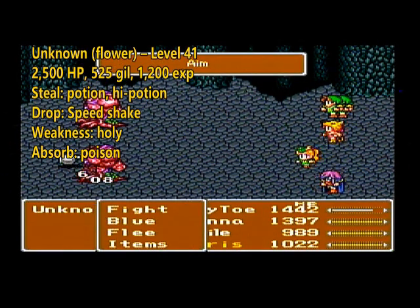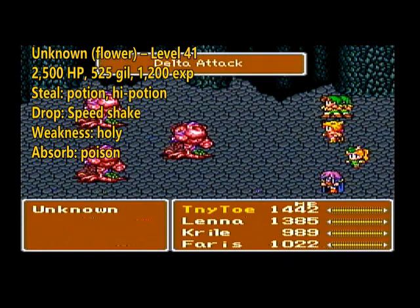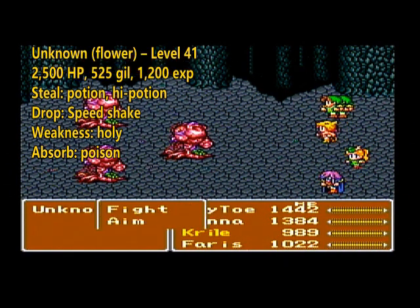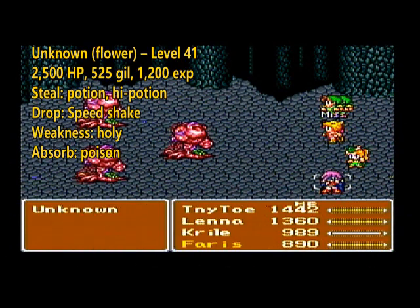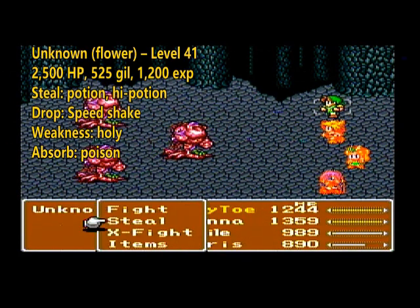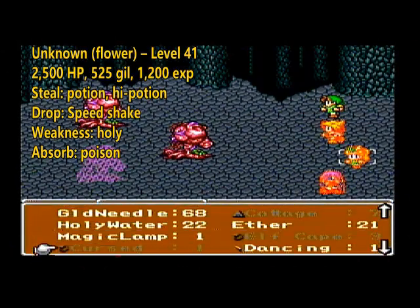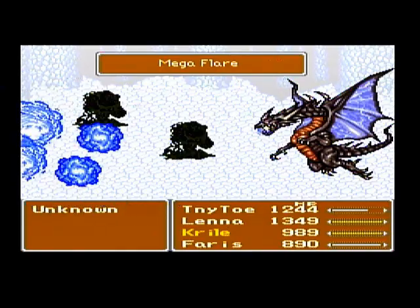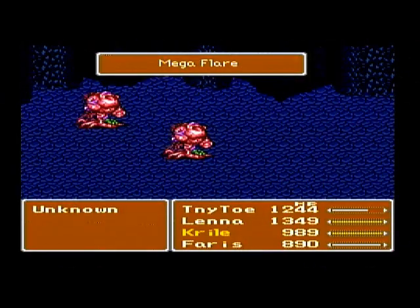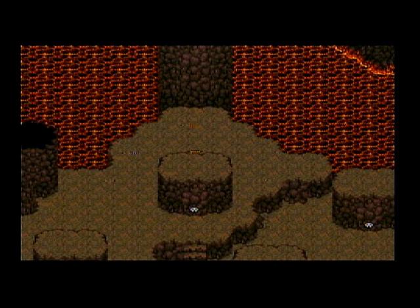So you'll take some damage. We're actually going to do that just to save some time, because if you go down the normal way through the staircase, you're going to have to cross some lava anyway. To make things easier when we get to floors full of lava, we're going to want to get into a fight and cast the Big Guard spell. Big Guard will give us the Float status, and even though the Shell and Protect status will wear off after battle, the Float status will stay on us, allowing us to walk over the lava safely. Otherwise you take 50 damage per step, and we'd basically run out of potions and high potions.